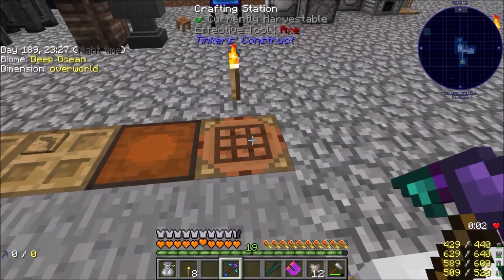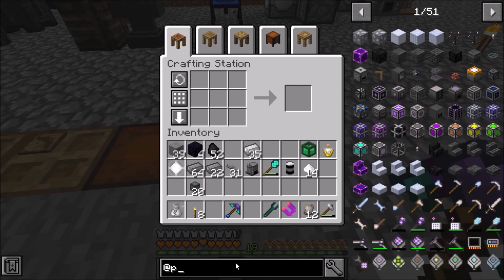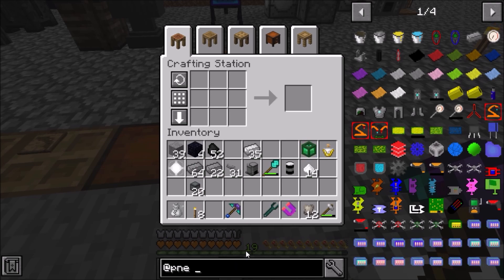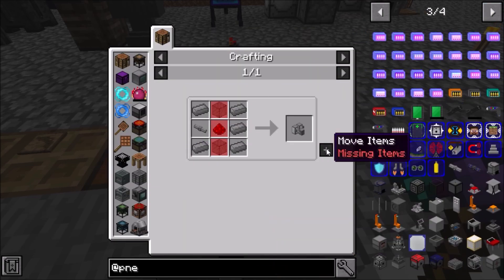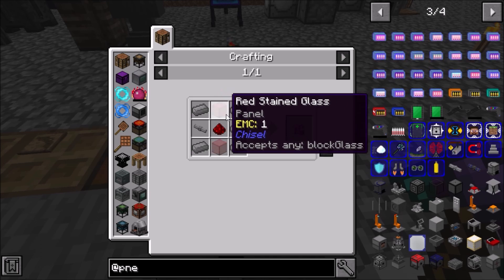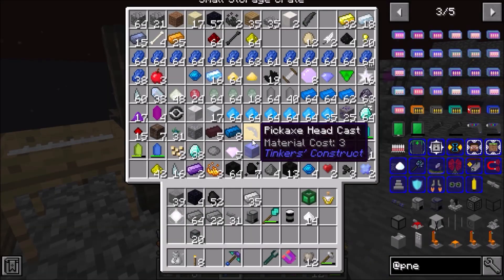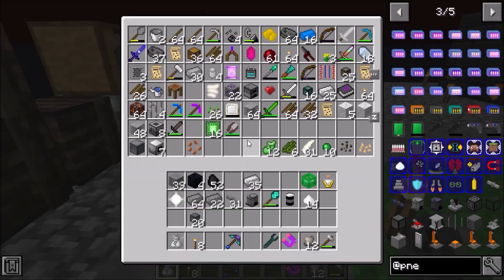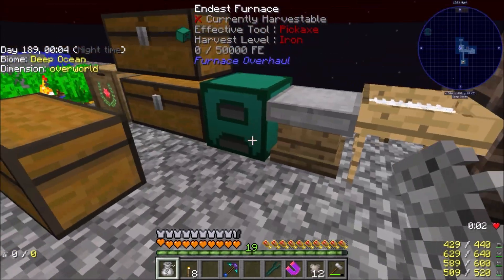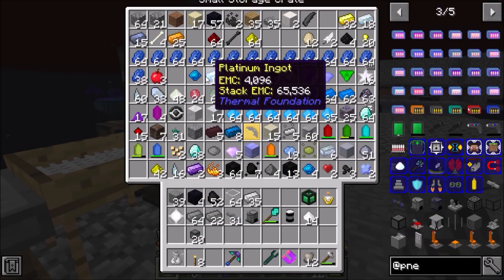We may look at that pretty soon. But before we do that, let's go ahead and get into the rest of what we need to do. Our next bit of business is this item right here, and we need black stained glass for that — or maybe just glass. I don't have any glass on me at all. Let's get some redstone.